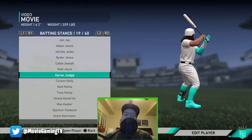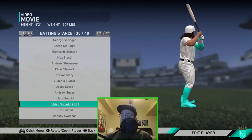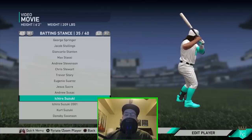Another really good swing that just has a ton of pop for whatever reason in this game is Aaron Judge. This is a little bit longer of a swing, but the ball jumps off of his bat really well — a really good swing animation to use this year. Ichiro Suzuki is also a really good one — not the 2001 version. The regular Ichiro Suzuki is a really good slap swing as well. Be sure to check out Ichiro Suzuki.